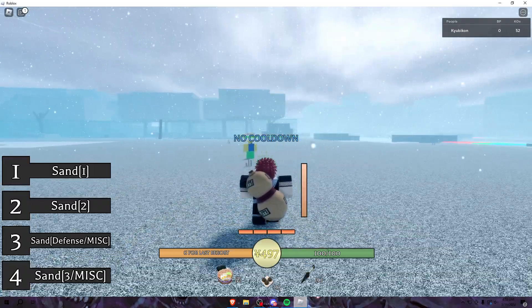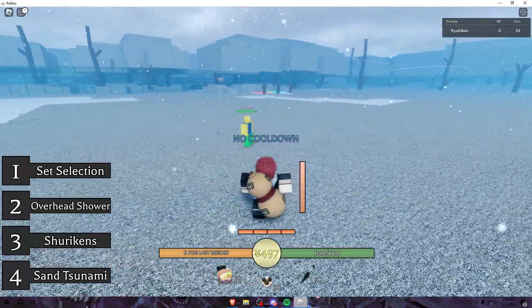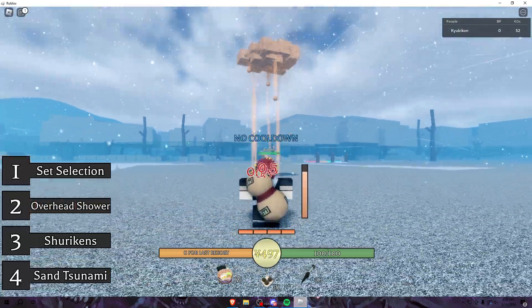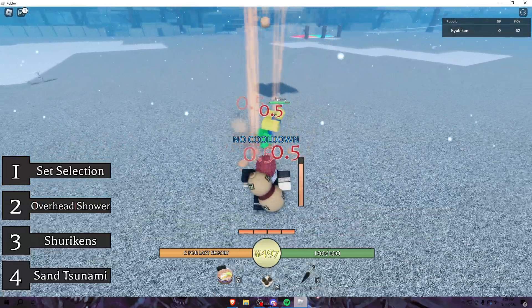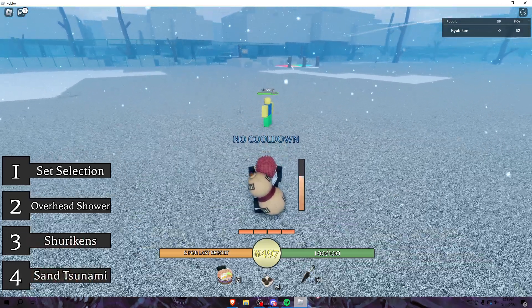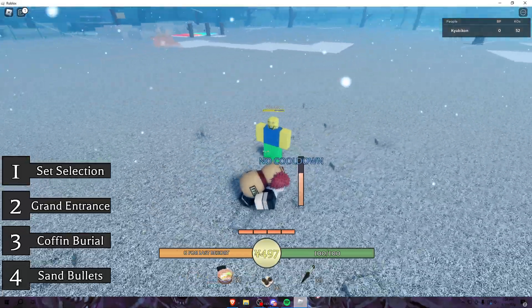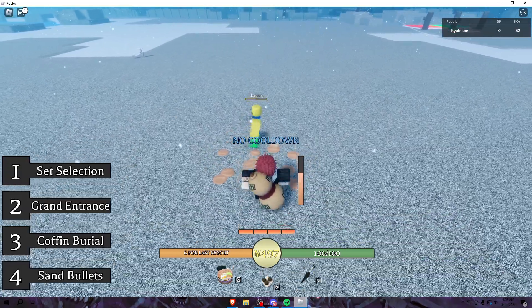New update just dropped, I'll make it quick. We got overhead shower, easy combos like center, then we got shurikens and sand tsunami. This might be a longer one because he has a special, as you'll see.